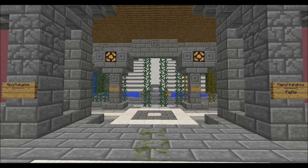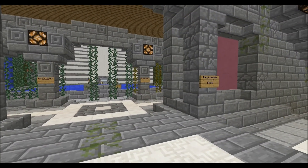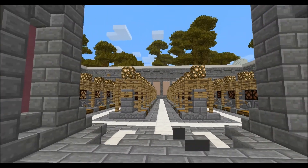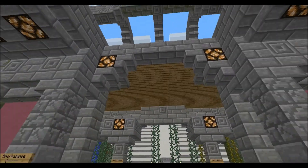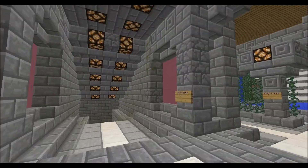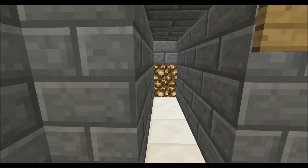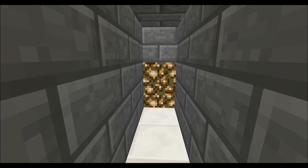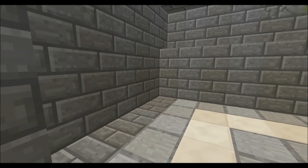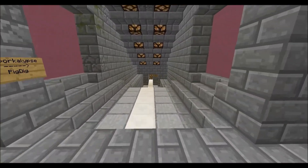I am standing on the spawn point, hence the gold block. Up ahead you will see two signs: Aporkalypse on the left and Reporkalypse slash Pig Dig on the right, and the mail room right behind us. We are going to take a quick tour down the Aporkalypse hallway — you will come down here and just step through. We can make this look any way we want to make it prettier.